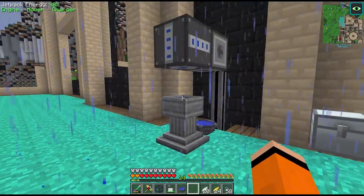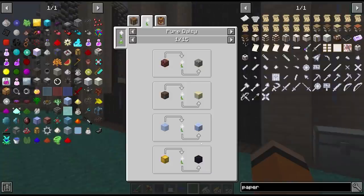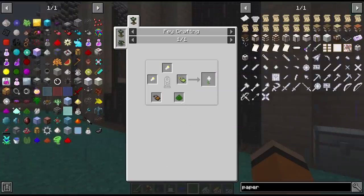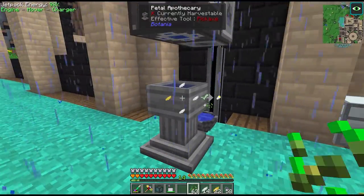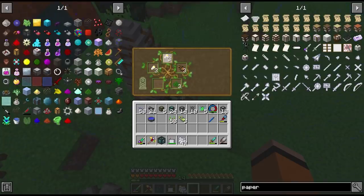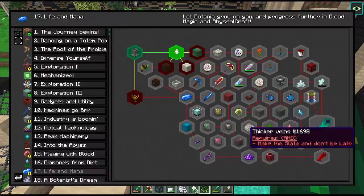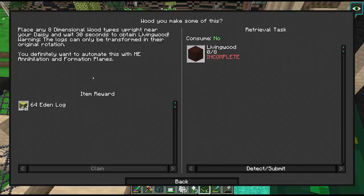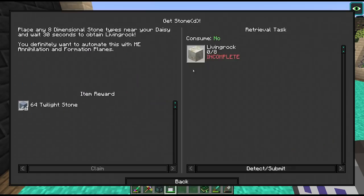The first thing we have to make with this apothecary is the pure daisy. I don't think there's much point encoding a recipe since we only need three. To get the pure daisy we need some reagents, some essences, and a petal of the daisy. To craft with this petal apothecary we drop the items in and then drop a seed — that gives us our petal. Then we combine our reagents and petals in the fey crafter, and we got our pure daisies. We can claim our Lexica Botania, the documentation for Botania. We want living wood, living matter, and living rock.